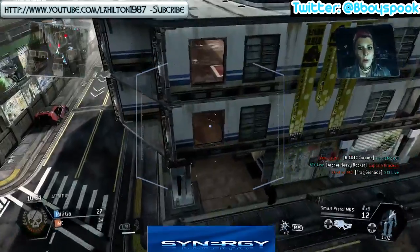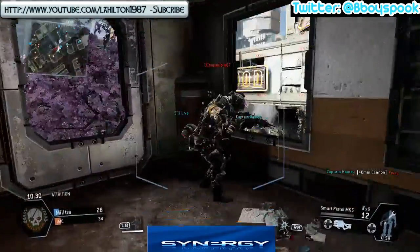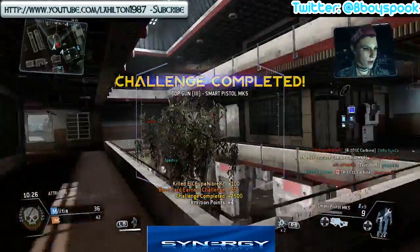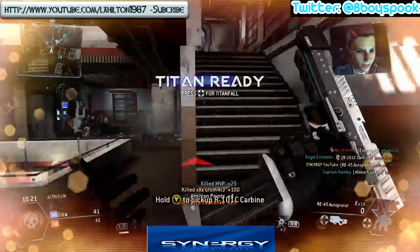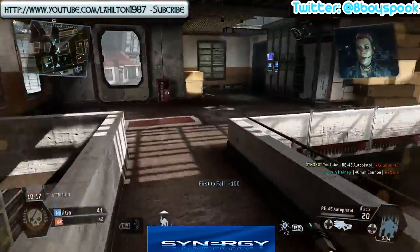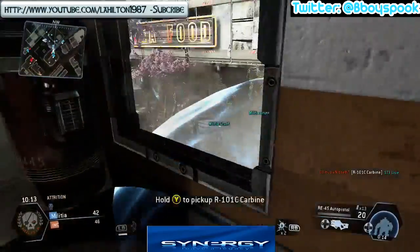You can see I jump through this window here, take out this guy in the corner — there you go, he's blind. Then we get eyes on these in the corner, take them out, and that gives us our Titan.